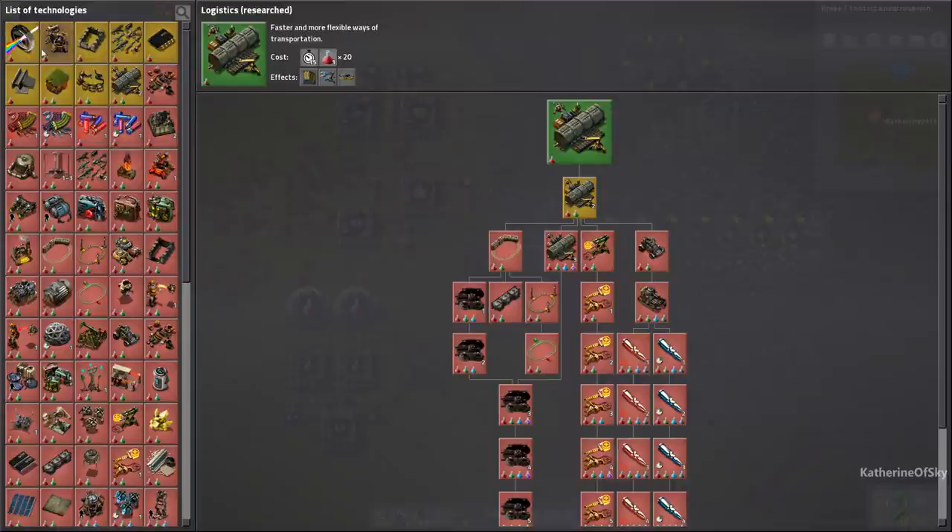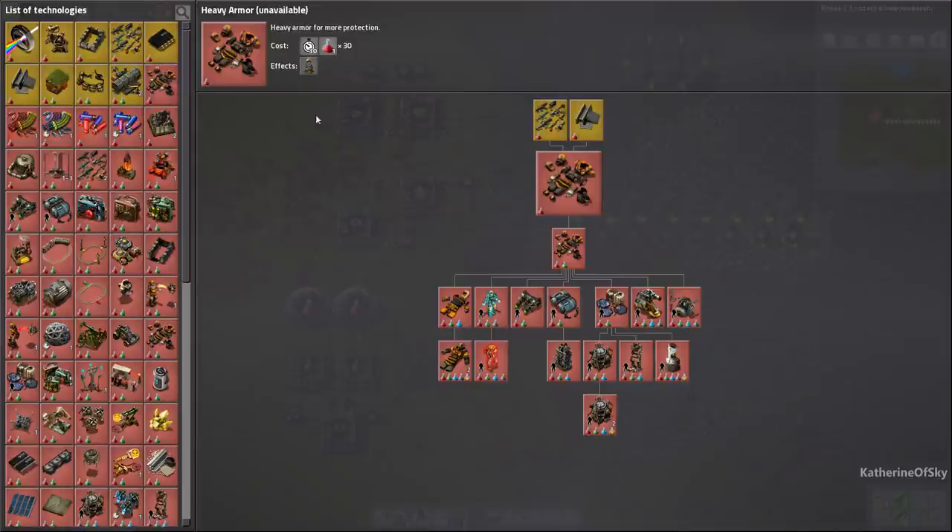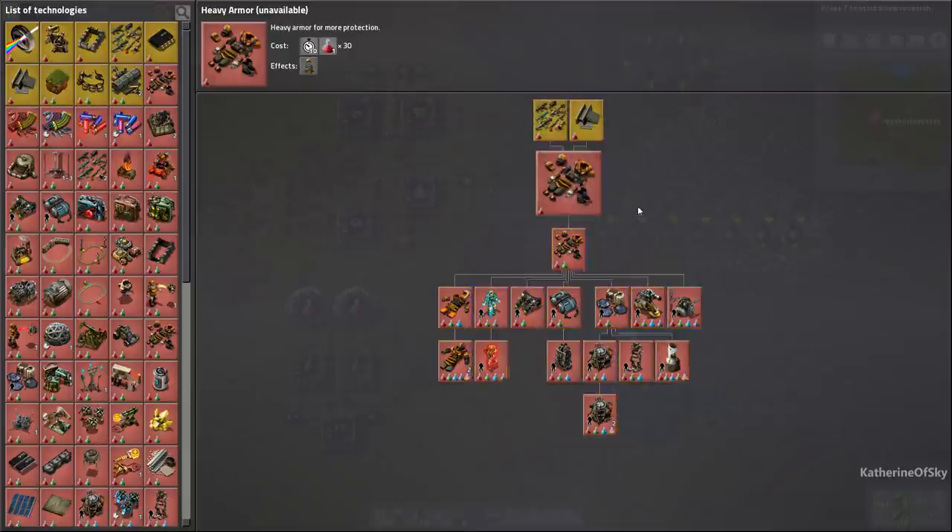One thing to consider is how much research each item costs. You'll see the little science pack potions at the bottom of the icon. These at the top only require red science. Items like landfill, tool belt, and logistics require red and green, which are listed when you click on them. We don't have green automated yet but will get it shortly. Items in yellow you can research now; items in red have prerequisites - for example, heavy armor requires steel processing and military science.